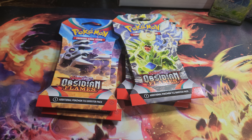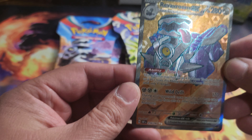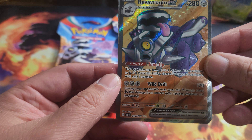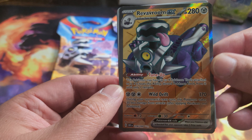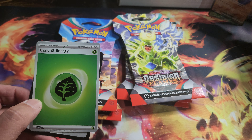I accidentally hit the stop record button, so I'm going to be uploading these in two different parts. I'm so sorry about that. So we got the Revel Room EX there, and then the two Energy and the code card there.